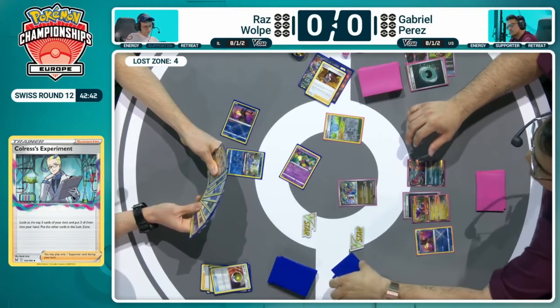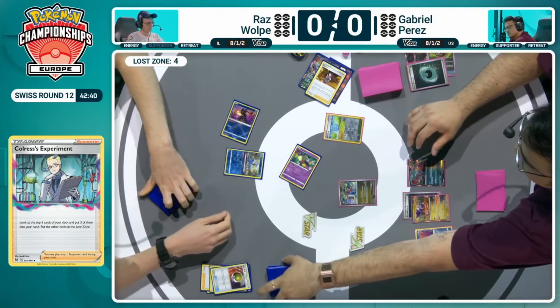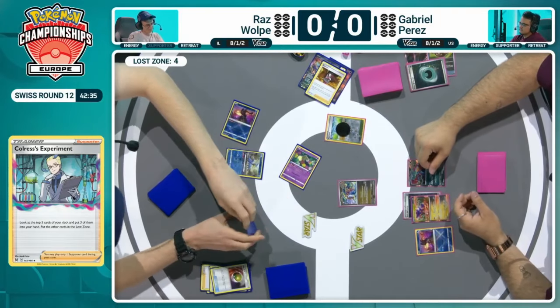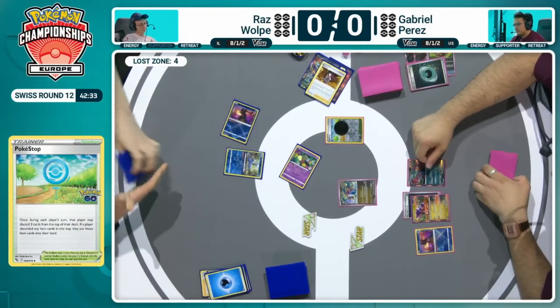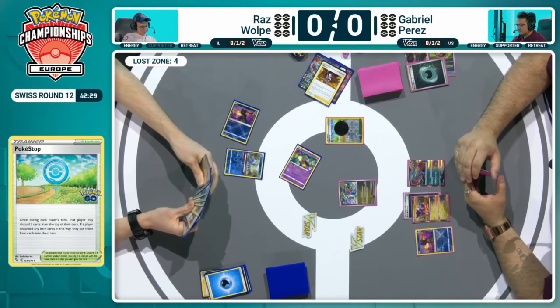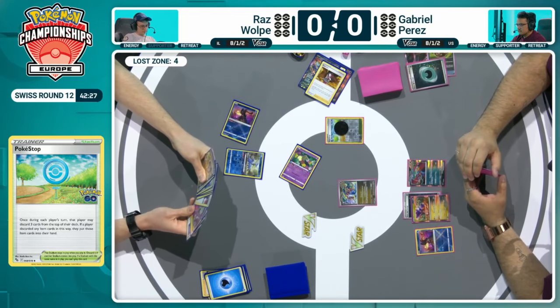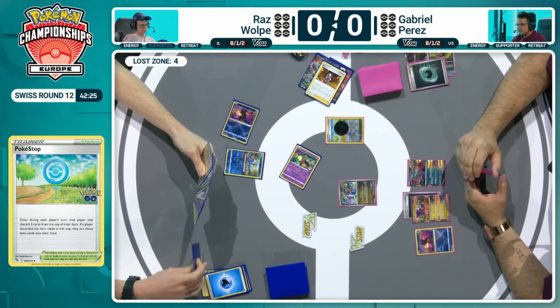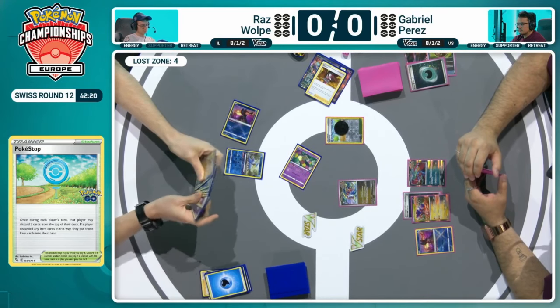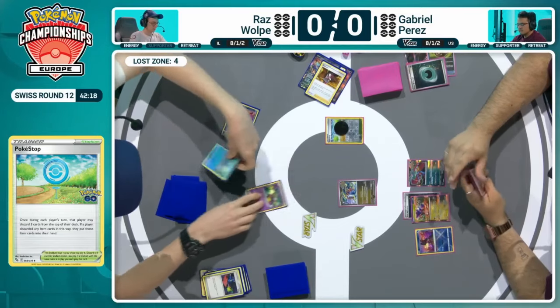Awakening Drum also ramps up your damage as an Ancient Ace Spec. We do see the Cramorant grabbed off that Nest Ball, just to start applying some pressure. We do see the Pokéstop as well — looking for the Forest Seal Stone. Not great there. Colress's Experiment and the Water Energy hits the discard. Not ideal — just wanting maybe one of those switch-outs instead of having to utilize an Energy as a retreat cost. But he does have a switch card in hand, so has contingency.